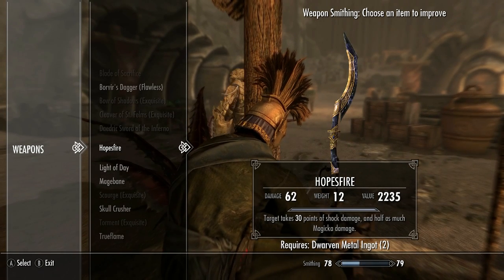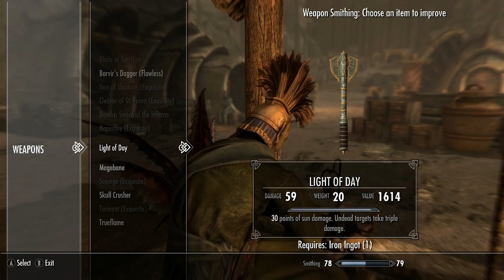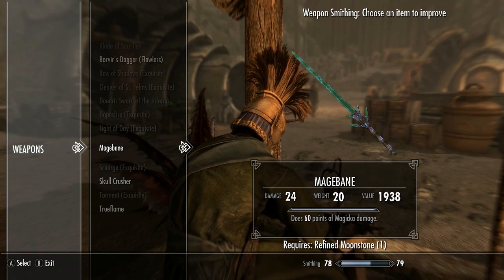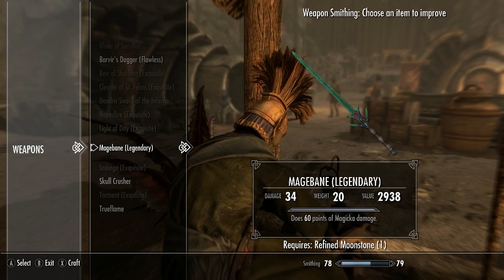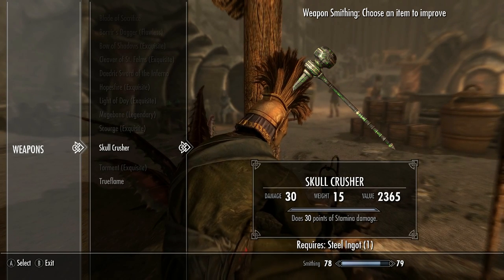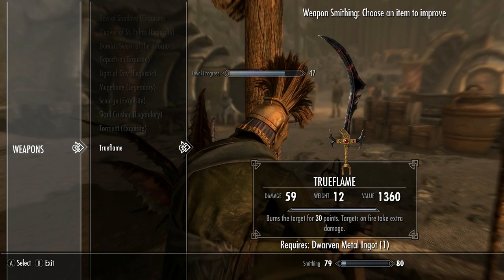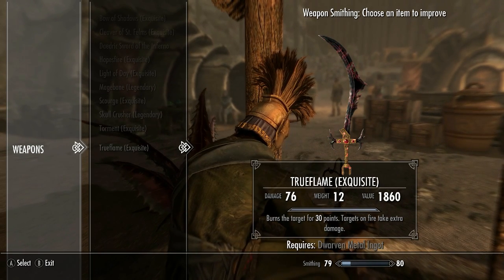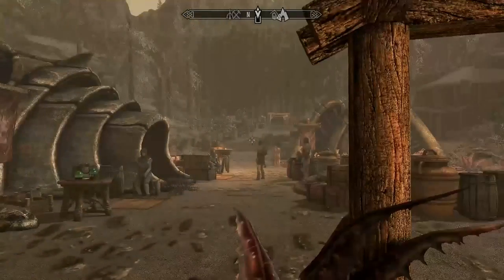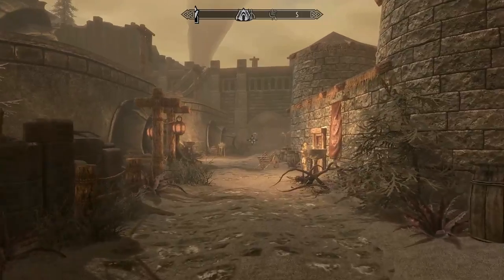That completes our list. Here's a quick rundown of how to improve the Ghosts of the Tribunal weapons: the Cleaver of Saint Felms and Hope's Fire both require a Dwarven metal ingot; the Light of Day mace needs an iron ingot; Mage Bane requires refined moonstone; Skull Crusher requires a steel ingot; and True Flame requires a Dwarven metal ingot. Thank you for watching this video — I hope you found it useful and it inspired you to go out and collect some of these yourself. I'm Mike the Gaming Dad and I'll see you next time.